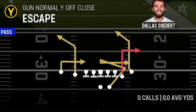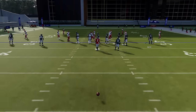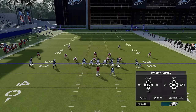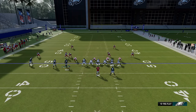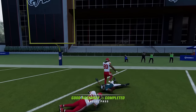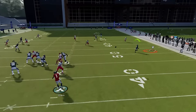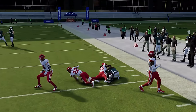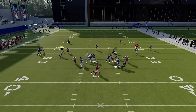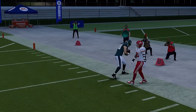Next up we have the Y sail. Against cover two, motion this guy across and put the other two guys on that side on fades. The B route here is just going to super-split this defense because the routes pull the safeties apart. You get a pretty good high-low route concept between the tight end and the RB route with really no adjustments. If the cornerback drops back, throw it underneath; if he drops down, throw it to the A route. You can really take either one against cover two — or against any zone coverage.